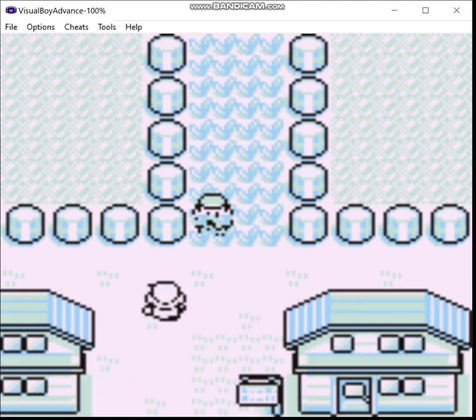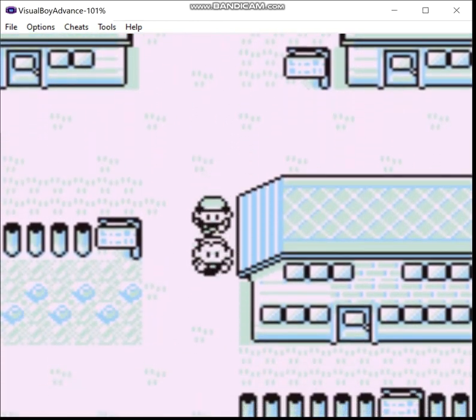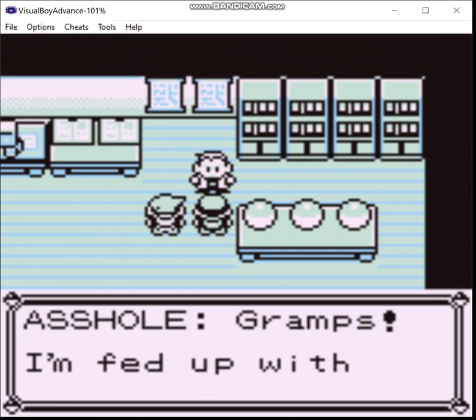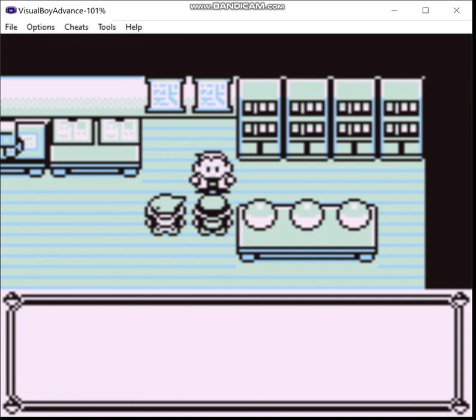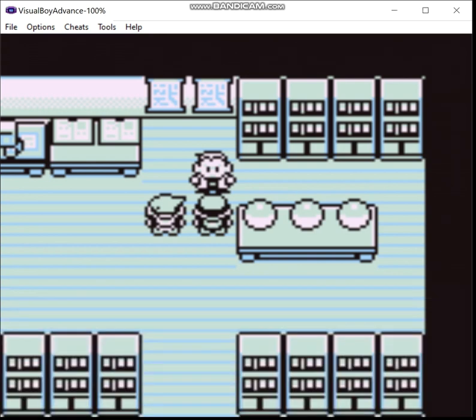Professor Oak shows up. As you can see, the ability to just have the text display almost instantly makes things a lot faster. We need to go and pick our starter. Now, this being the green team, the choice is pretty much made for us. If you thought we were picking Bulbasaur, you're correct.